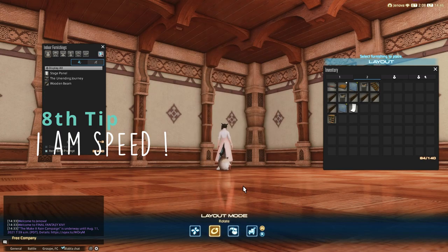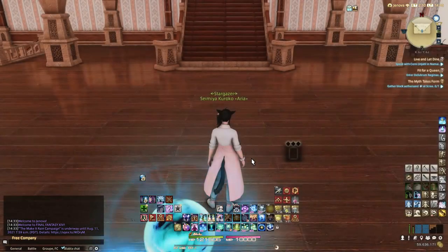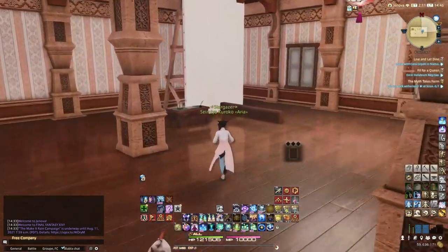This tip is simple. When you are on whatever floor and want to go back to the main one, just click on 'move to the front door' instead of running back like I used to do. It saves a lot of time actually.